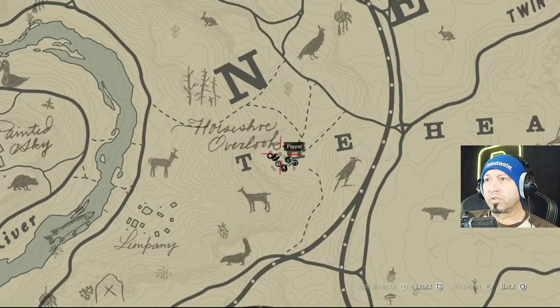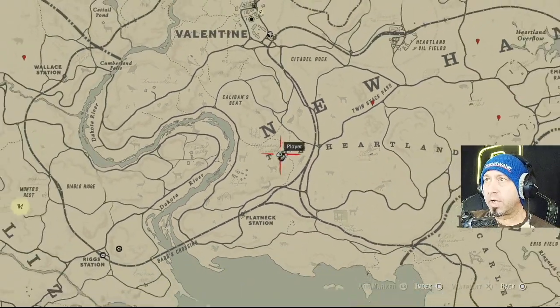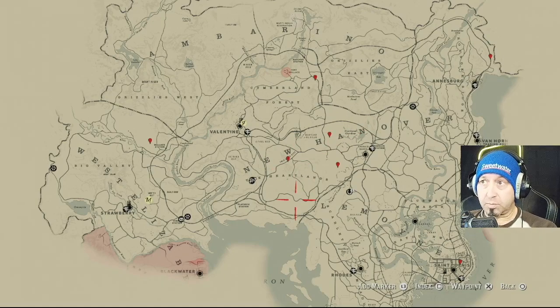We're back with some more Red Dead Redemption 2. I've been running around off-camera trying to complete the taxidermist requests - it's one of the hardest things to do in the whole game. Last time it was the chipmunk, and now it's the possum. I found him all over the place until I had the request and now I can't get one.